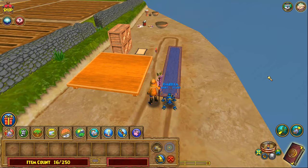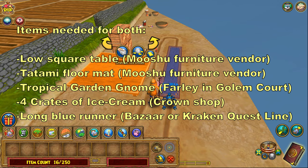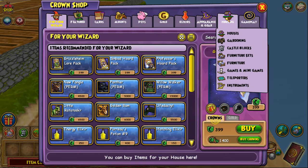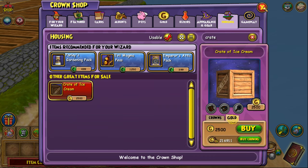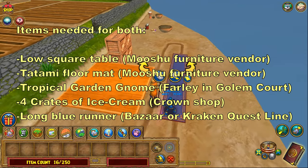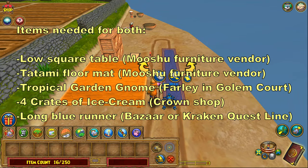The furniture items you're going to need are: the low square table, the tatami floor mat, a tropical garden gnome or crates of ice cream — which can be purchased with gold in the crown shop under the housing tab by typing in 'crate' and clicking the gold tab. You're also going to need a long blue runner, which is currently in stock at the bazaar. You can also get it from the final quest in the Kraken quest line in Triton Avenue.